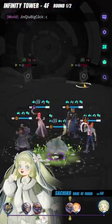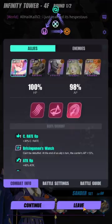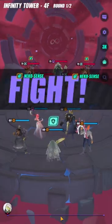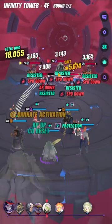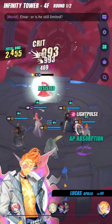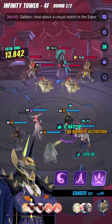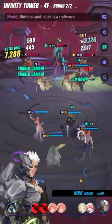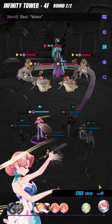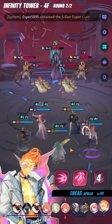In floor 4F you can just bring one cooldown-increasing unit and then nuke, because floor 4F enemies don't really have that much HP. You want to spam your Nyx S2 onto JJ - at least one of the JJ - to make sure you can kill him off quickly. If you leave him to last he could be a problem, because when you kill off the rest of the enemy team their cooldown gets increased along with defense, and that could be very problematic.